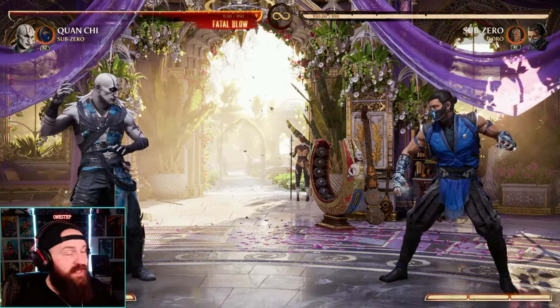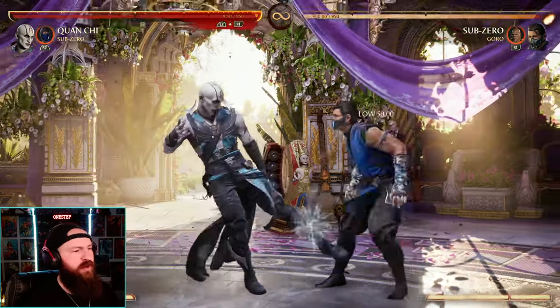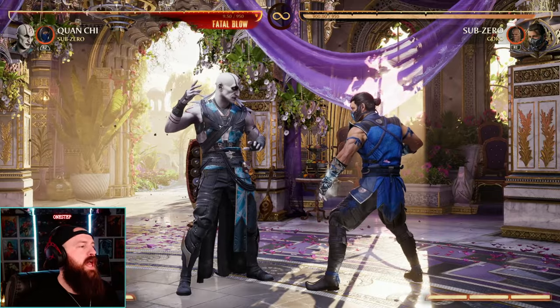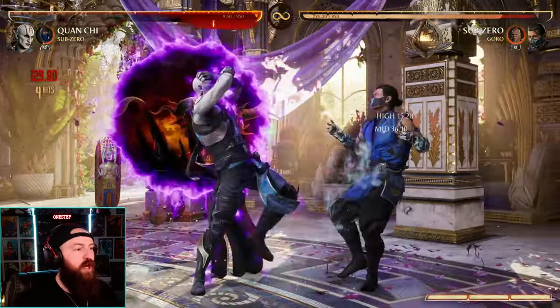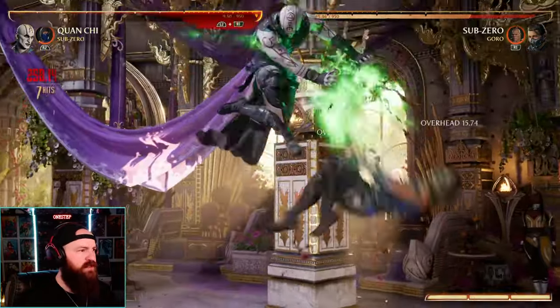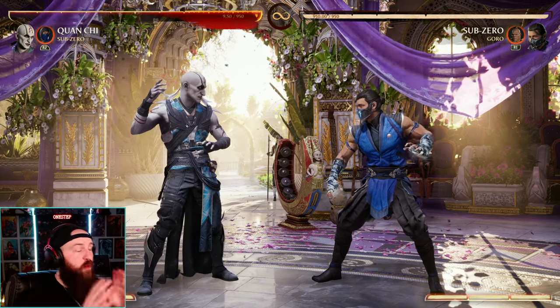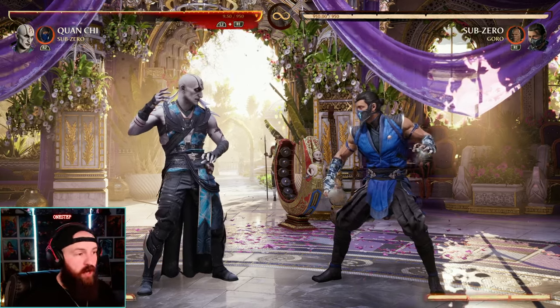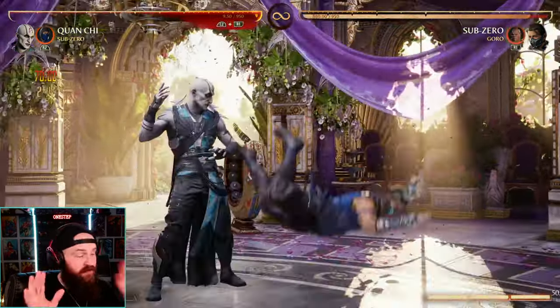Sub-Zero also allows you to do those same things inside of combos when you need to be aggressive. We can go for our back-three low kick — it's a good 50/50 — freeze our opponent, get our portal out there, and then combo using our portal special moves. Sub-Zero freezing your opponent lets you get the portal out there, which is a great option for certain combos.